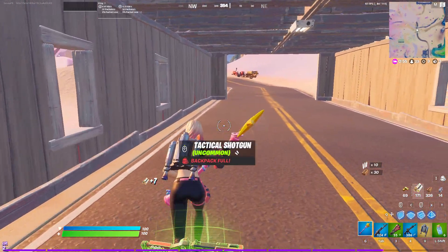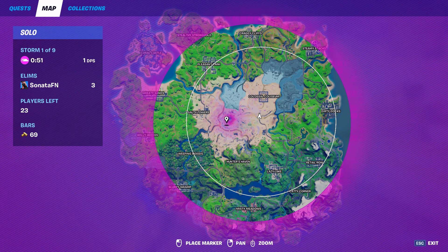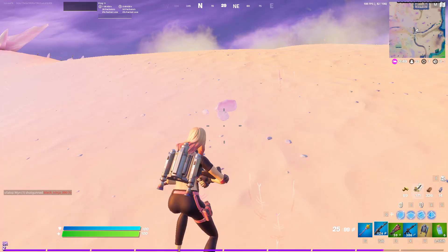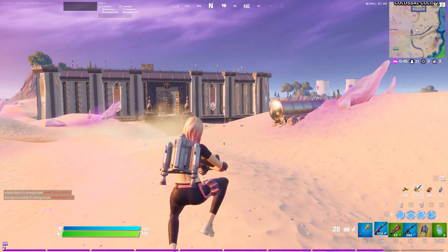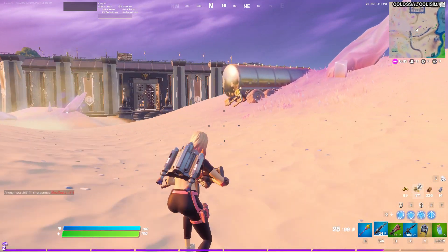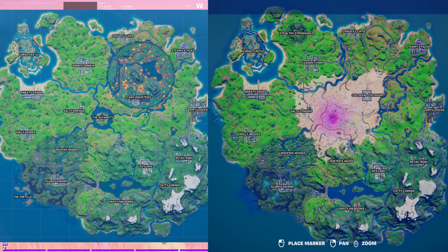I'm going to start with the first big map change, as most of you guys might have seen in all the clickbait thumbnails. Tilted Towers is back. It's not called Tilted Towers, it's called Salty Towers, because it's kind of like a combination between the old Tilted and Salty Springs. So it's basically like Tilted Towers with Tilted Buildings and also Salty Houses. I love the POI, I think it's pretty good.